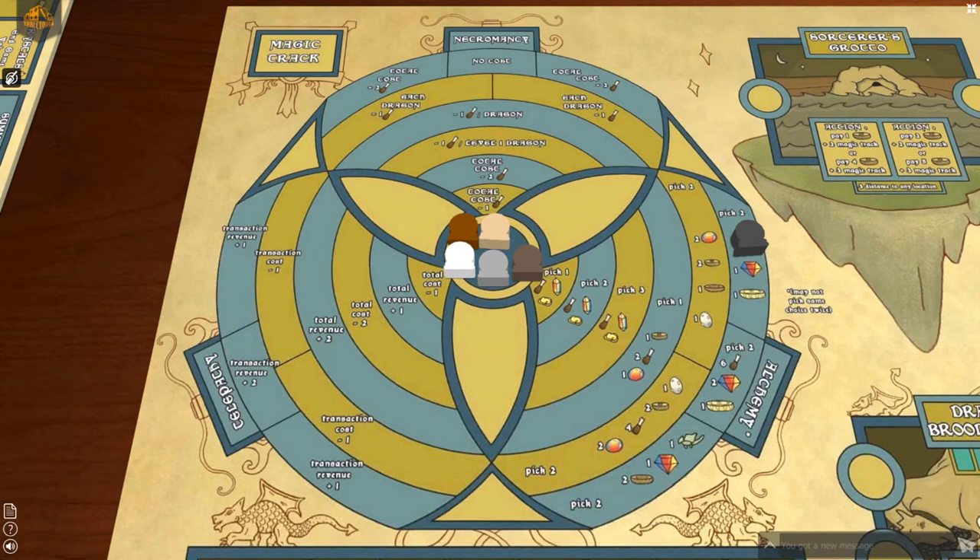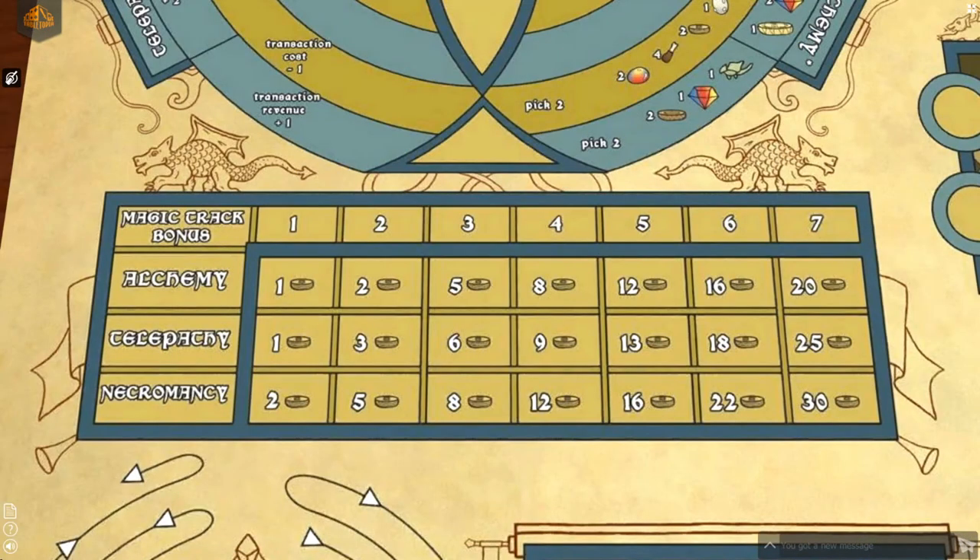A player may have to move three times when on the sixth level to get to another magic track, using one move to get to the seventh level, and two more moves to get to the magic track on the far side of where they started. The magic tracks also play a large role in the end game scoring. Look at the chart below the magic track to see what the value of your position on a given track will be at the end of the game.